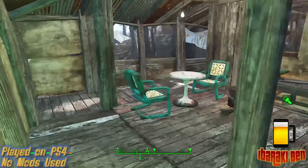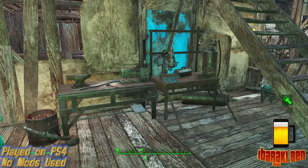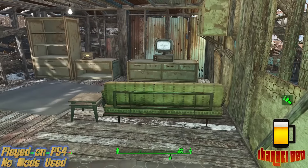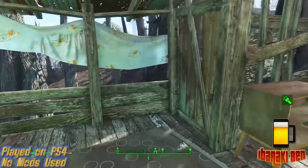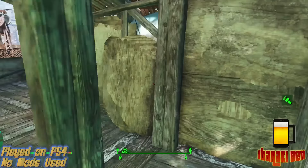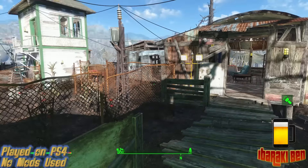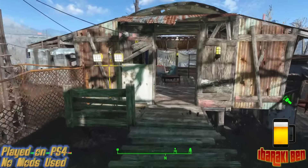Going down we've got our crafting stations, some more tables and chairs, and then kind of a lounge area. I realize this is not very raider-orientated as far as the furniture goes, but there's not much furniture that's really suitable.